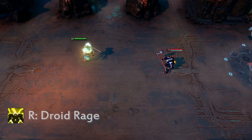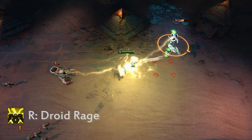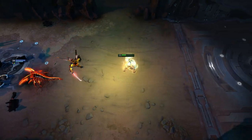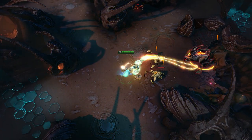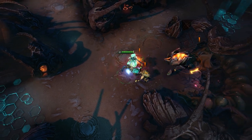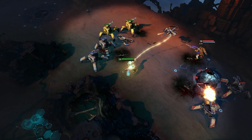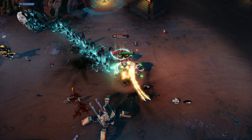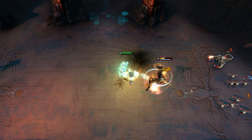Bro's ultimate is Droid Rage. When activated, Bro deals instant weapon damage and slows all nearby enemies for two seconds. Droid Rage also extends Bro's chainblade to increase his basic attack range for a few seconds. While Droid Rage is active, Bro has increased attack speed and will have increased range on his Whiplash ability. Due to the low cooldown on Droid Rage, stacking cooldown reduction allows Droid Rage to be active almost continuously, making Bro a ranged brawler.